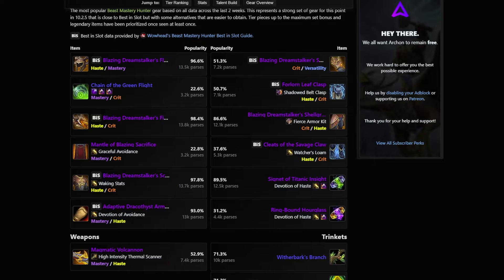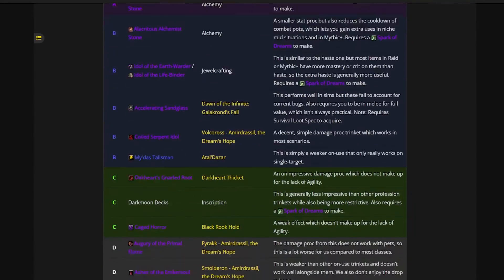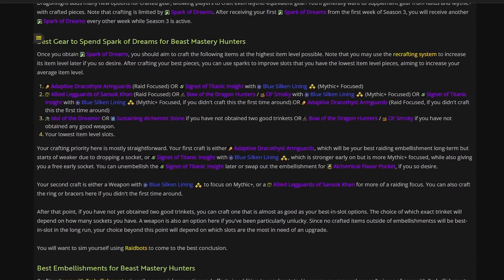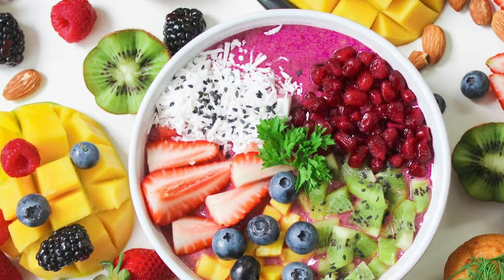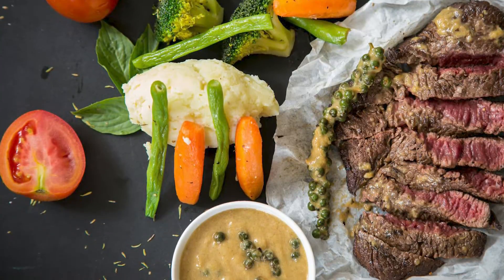Stat weights themselves are important due to caps and breakpoints. For example, your class might like haste way more than mastery, and mastery more than crit or versatility. But that doesn't mean that you should go for all the haste you can get and ignore the other stats. Think of it as eating only one food for the rest of your life — you won't get the nutrients your body needs. You need variation: proteins, vitamins, and so on.